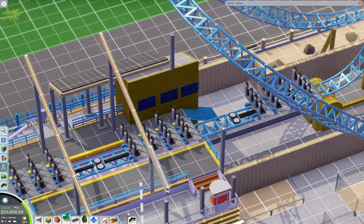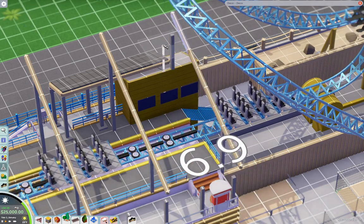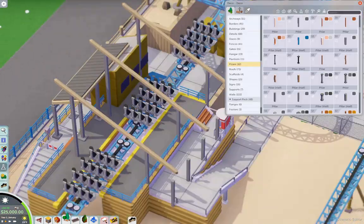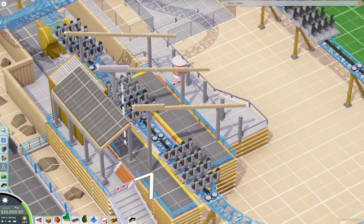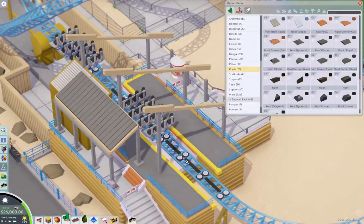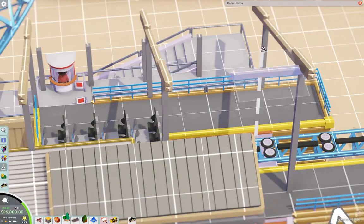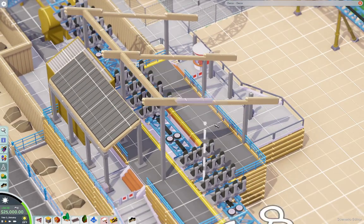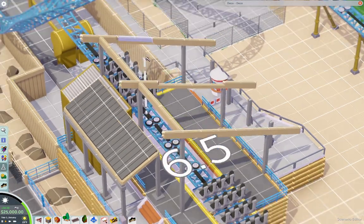When Mooman started his recreation of Knott's, I was like, okay, now I have to do it. I might do another recreation — maybe Ghost Rider, though Mooman's already done Ghost Rider. But I might do it again. I want to do other recreations. We'll also have other maps and scenarios in line to do.